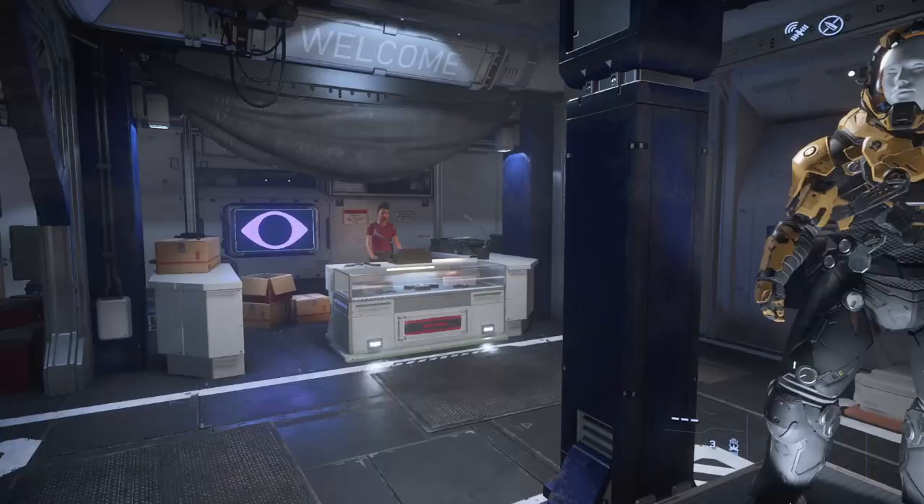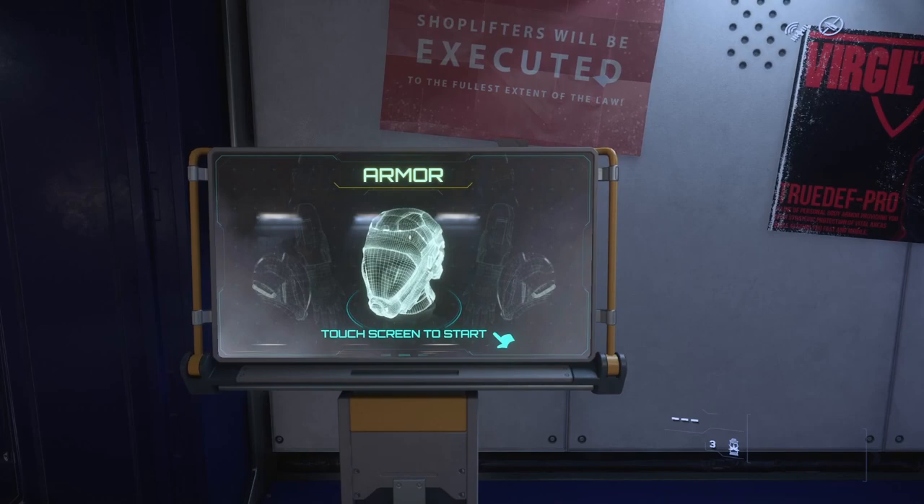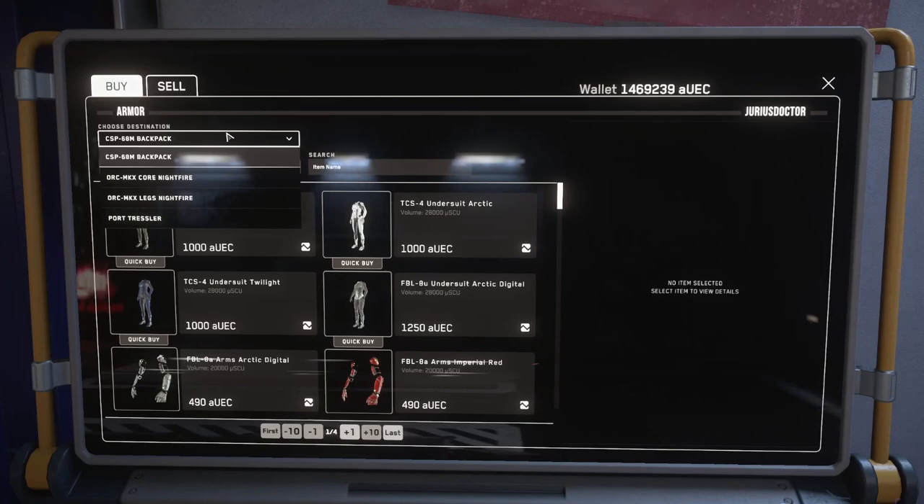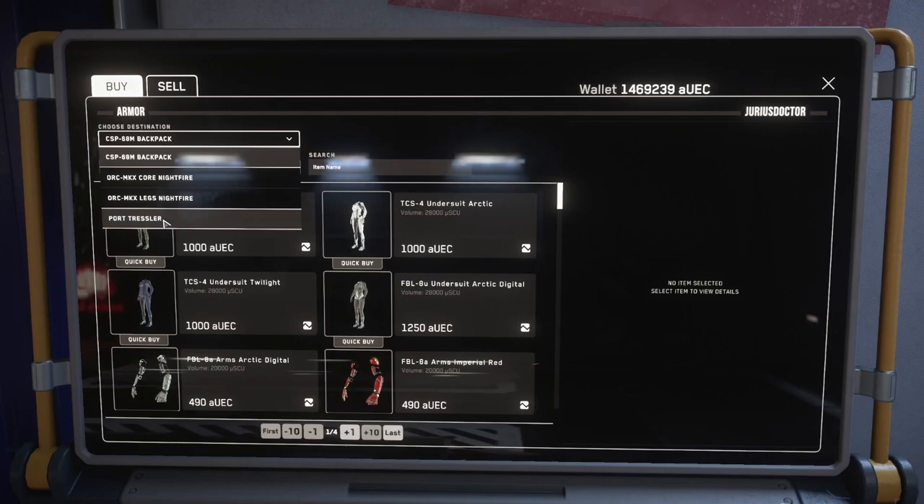To purchase armor and equipment — and the same goes for weapons or ship modules — you're going to go up to the kiosk in the store. When you interact with it, the first thing you'll choose is where do you want the things you're buying to go. It's usually going to default to your backpack if you have one equipped, but you're going to want to set it to the local inventory for the place where you're at, because these things often are too big to fit in your backpack. If you try to buy something and it says 'destination has no room available,' it's because it's defaulting to your backpack — just change it to the name of the place that you're at and that'll solve that problem.